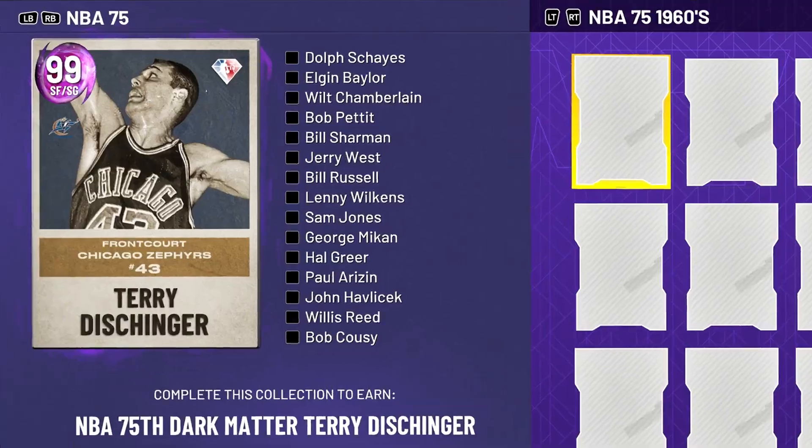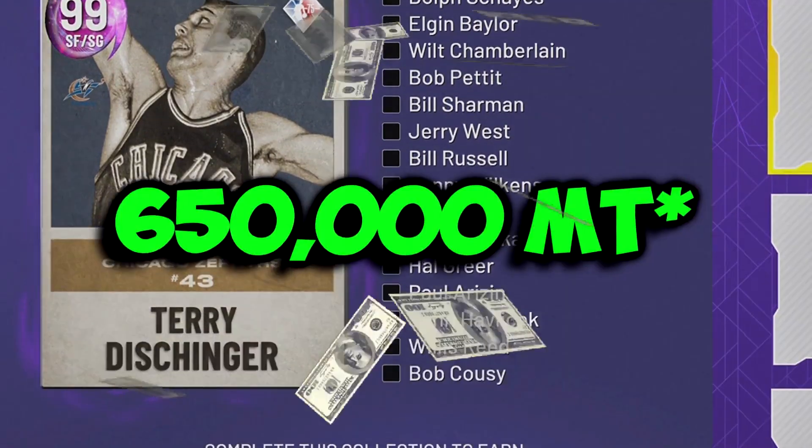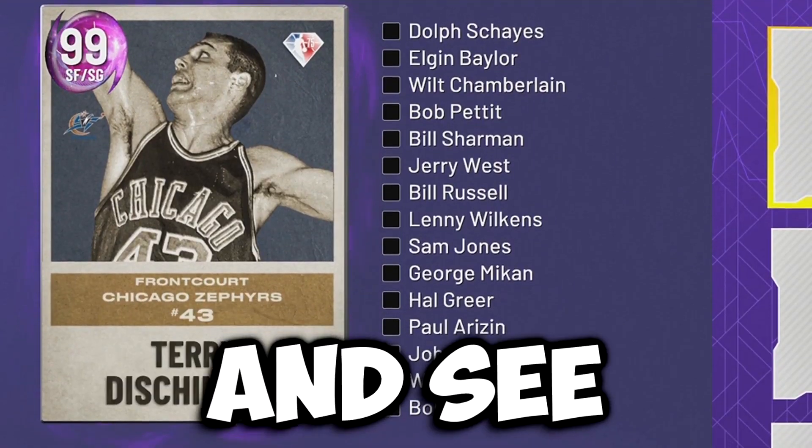Today I'll be typing every single card in this set for Dark Matter Terry. This set currently costs around 550,000 MT to lock in, so we're gonna type every single card in this set and see how much we can pay for it.